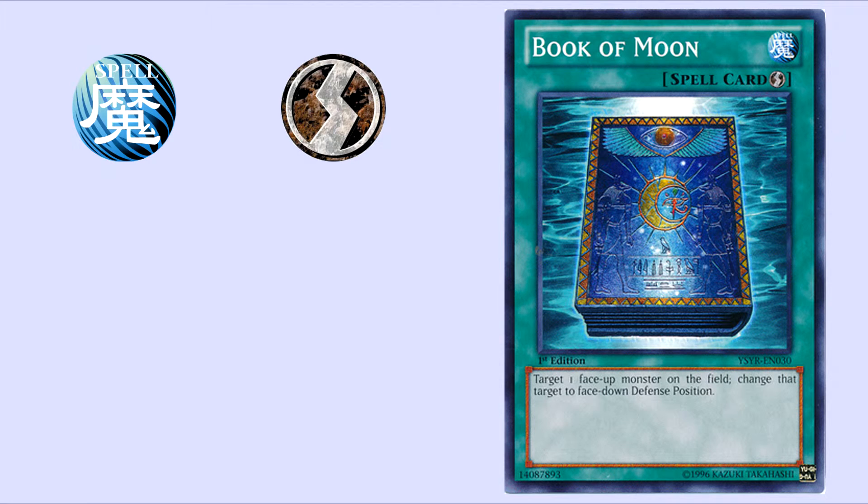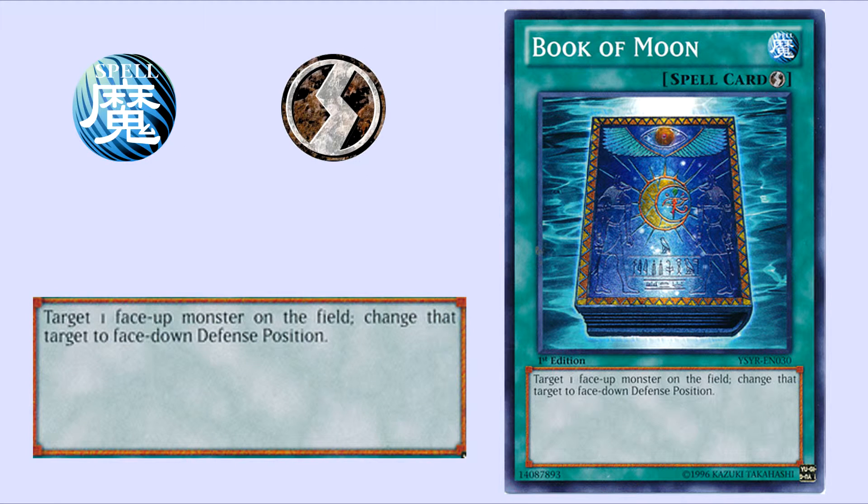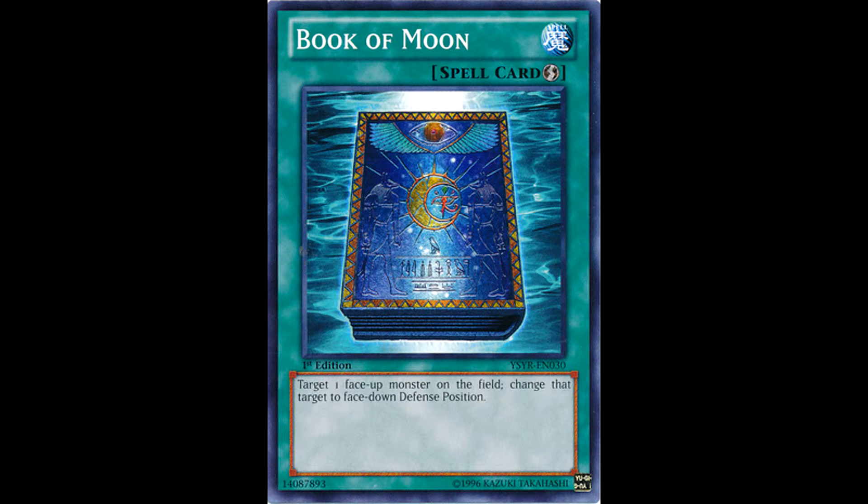A quick play spell card, its effect reads: Target one face-up monster on the field; change that target to face-down defense position. It's a very simple effect, and far more powerful than one might think. It only targets one monster, and it only changes its battle position.